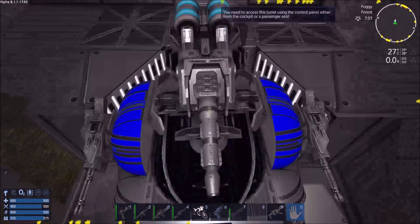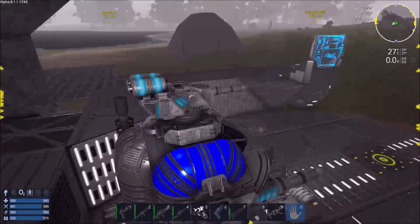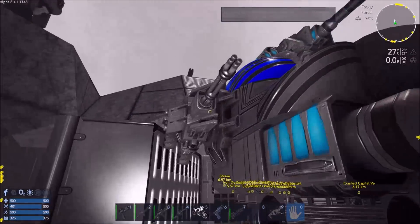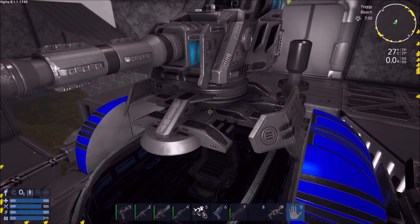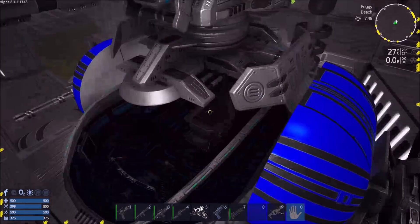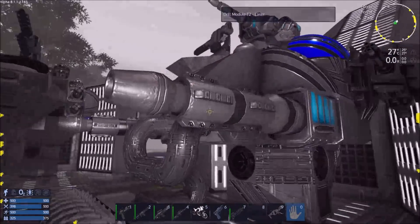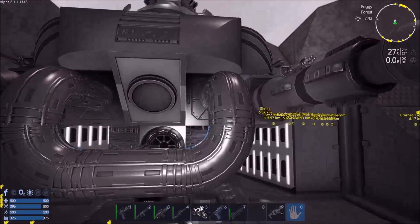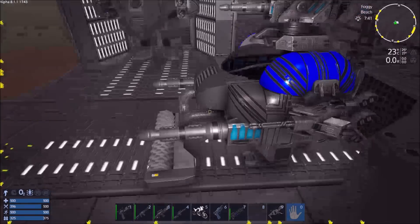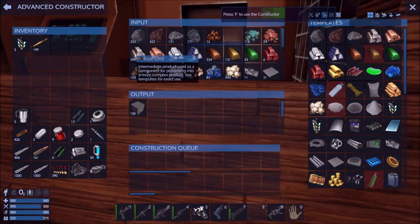I call this the Mark Eight C. There is no Mark Eight C — Mark Seven C is the highest it goes — but this has been upgraded more than that, with external defenses and a multi-turret. It's got drill attachments I added, and the harvester module now goes into the sides instead of out front. The drills make it a lot easier to gather resources, and I've gathered up all the iron I possibly can.